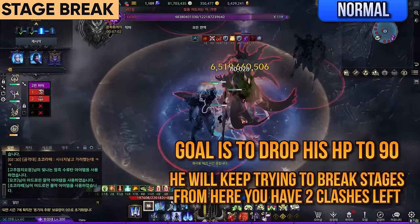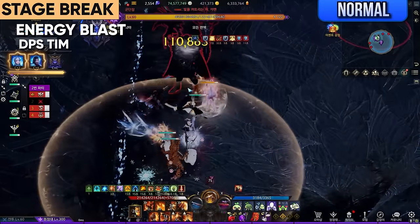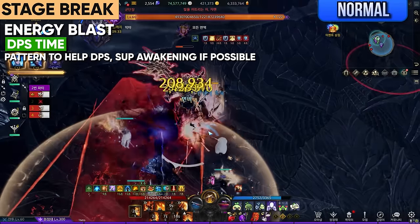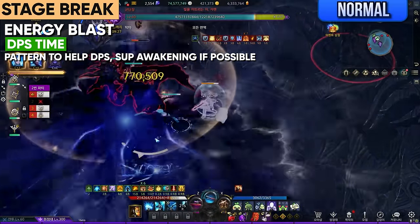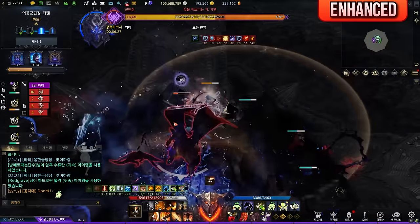You will also see Theomine charge up energy in front of him along with many targets and red telegraphs. Target players need to kite the square explosions away, and the initial aggro of the energy ball should hold the head position until ignition. This is a good DPS time if controlled properly. When you reach 90 bars, Theomine will enter phase 3 with a fresh map.